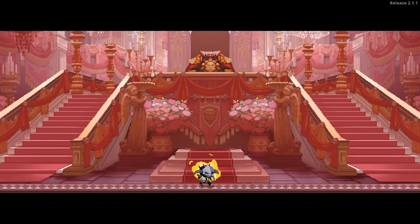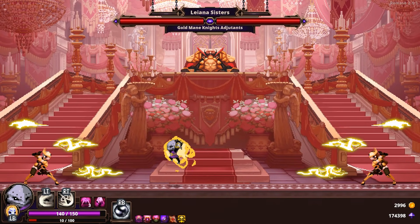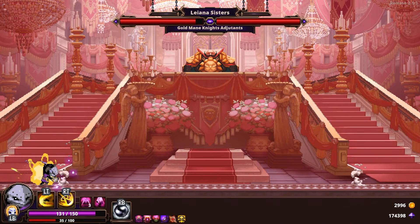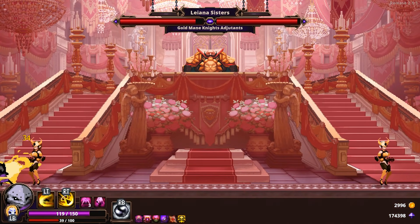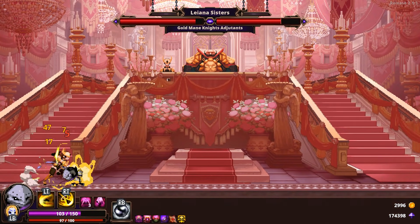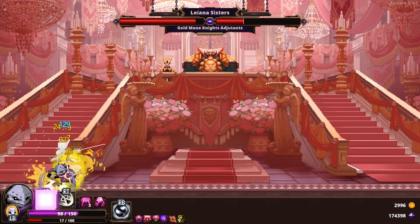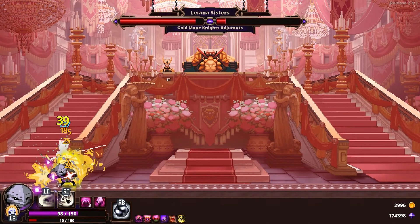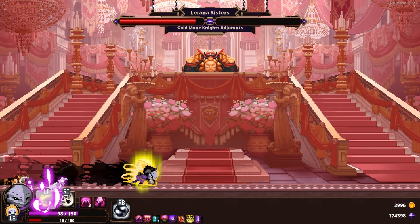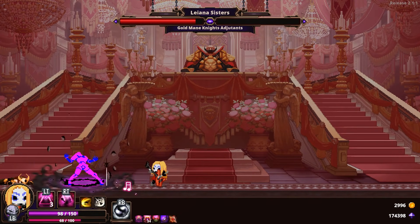Coming into the second major boss fight, the Lyanna Sisters, with Fyder. I'm going to use Fyder's meter ability — his Berserk mode — in Phase 1. I took a bit of hesitation there, thinking I need to dodge, but my health is a resource for things like this. I can't afford to try and avoid damage too much; I have to get in there and kill these bosses ASAP. Going into Berserker mode, blitzing the enemy down. I do have the nuclear punch attack but it takes too long. First Sister went down incredibly quickly.